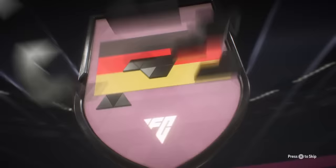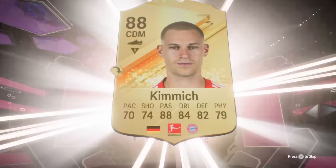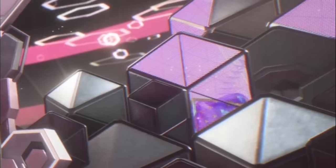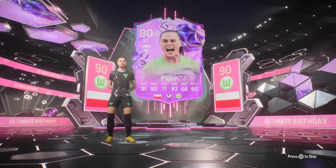Now it's time to open our packs. First pack is a FUT Birthday! Oh my god — Kimmich has... okay, so that's a double walkout. Whoever is behind, we're adding to the team. 90 rated! She looks good as well.